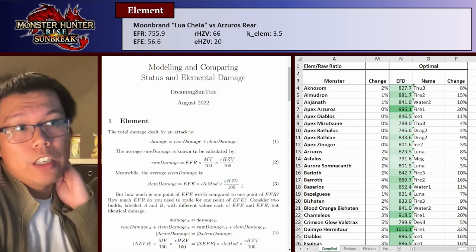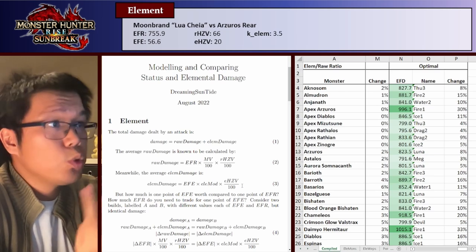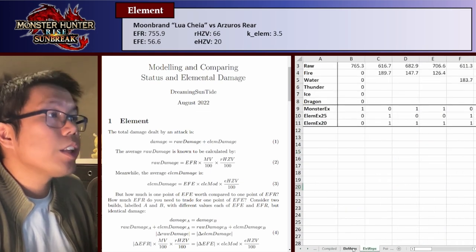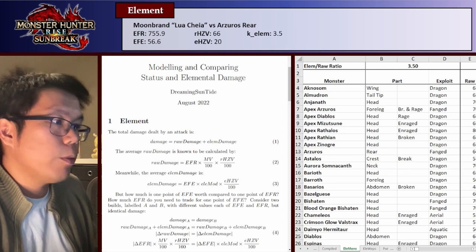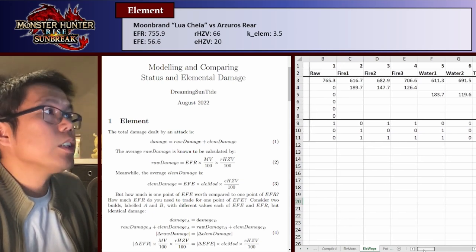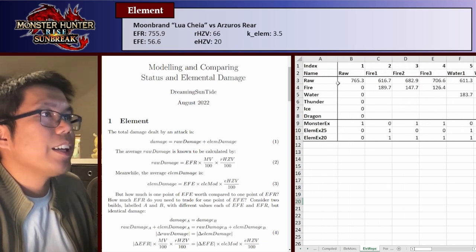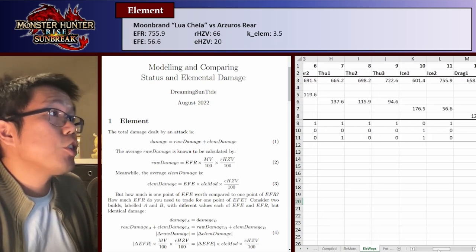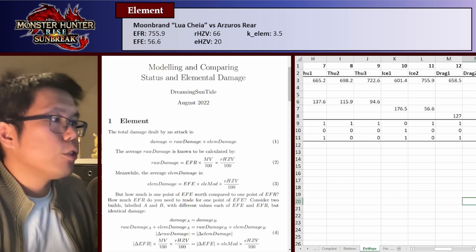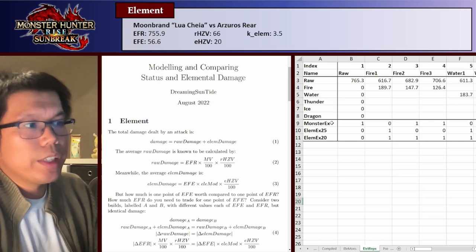To calculate how much one point of EFE is worth compared to EFR, we consider two builds. In the spreadsheet we have two things to help calculate element: one sheet called LMOs and one called LOEPS. In LOEPS we have all the elemental information. We have the weapon's raw stat and elemental stat — the EFE — for each build. So for example, Thunder 3 has a raw of 72.6 and a Thunder EFE of 94.6. We also have parameters like monster exploit, elemental exploit, and similar things.